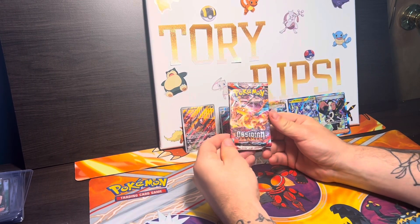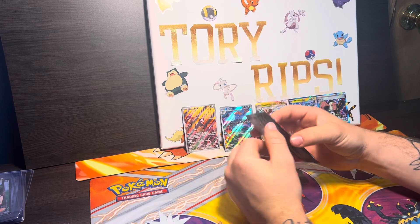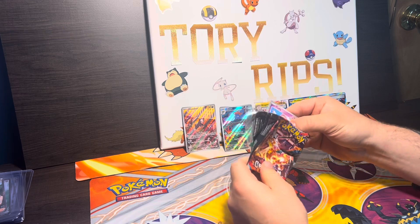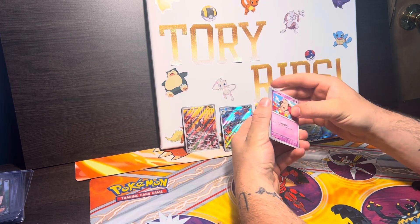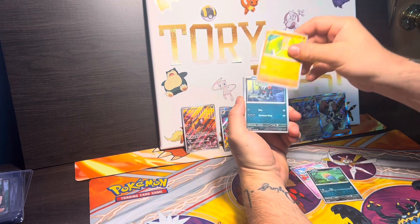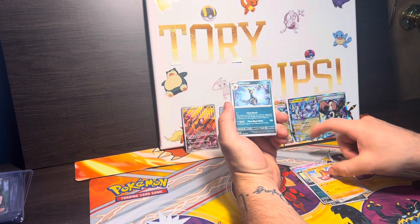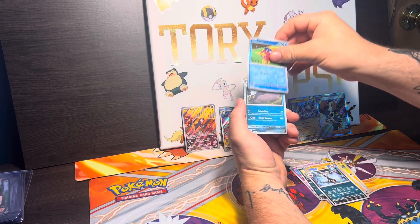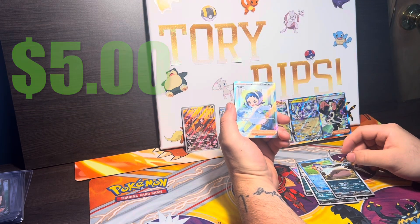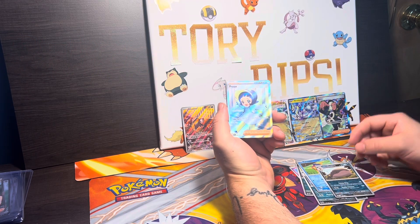And now down to our last and final pack of Obsidian Flames versus the Charizard artwork. Here we go — if you guys do end up wanting to see more, make sure you guys smash that like button and comment down in the comment feed what set you want to see opened up next. Make sure you guys subscribe because we are going to pull something big. Here we got Arven, Stunfisk, Umbreon, Carvanha, Clodsire into the Poppy full art trainer. If you guys want to see more, make sure you guys subscribe — and peace!